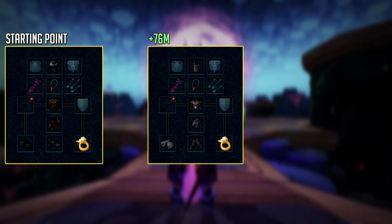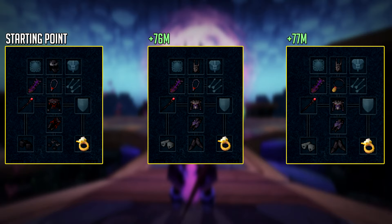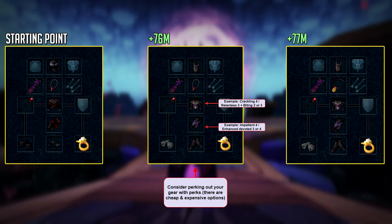The next upgrade is a little expensive right now, but I would still recommend getting it as it's super good for all combat styles — it's the Amulet of Souls. This amulet increases your protection prayer effectiveness by 10%, leading up to a total 60% damage reduction with protection prayers, and it has a 50% chance to make Soul Split heal around 25 to 50% more. Also a friendly reminder to perk out your armor. If you don't do this, you're going to be missing out on a lot of useful benefits. If you have Invention unlocked, get something like Crackling 4 or Relentless 3, or Biting 2 and 3 on your body. And for your legs, Impatient 4 and Enhanced Devoted 3 or 4. Just get some perks on your armor and you should be good to go — definitely worth your money.